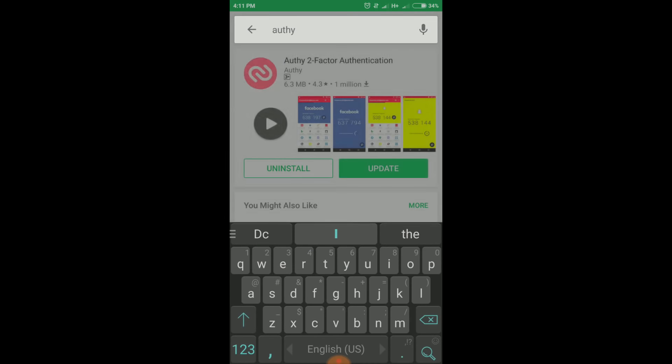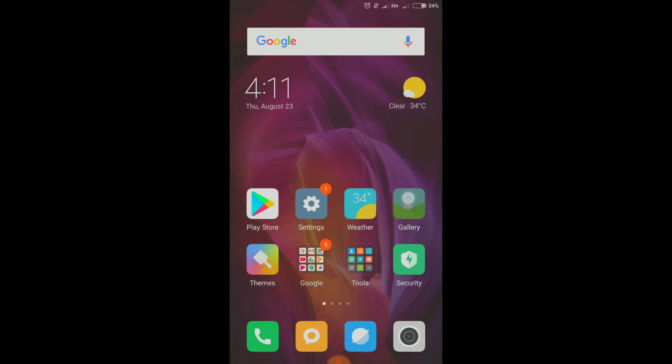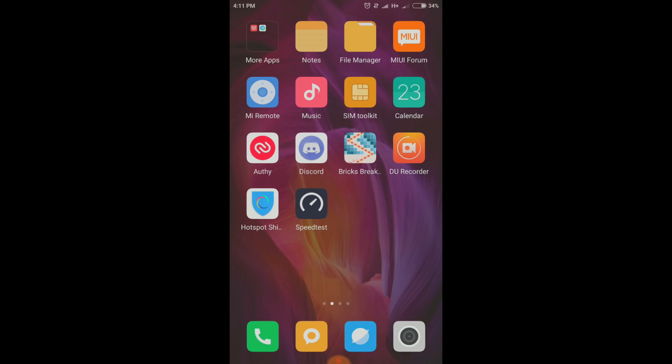Once you press on Authy it will show you the app page. Press Install — I already installed it so it appears as Install or Update. Download the Authy two-factor authentication app, then go back and open it. Here is the Authy app.